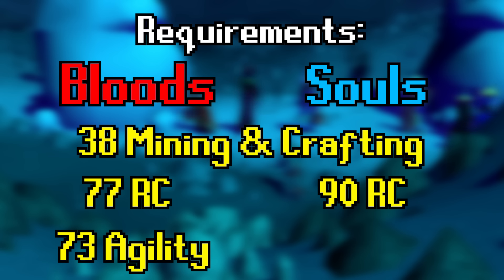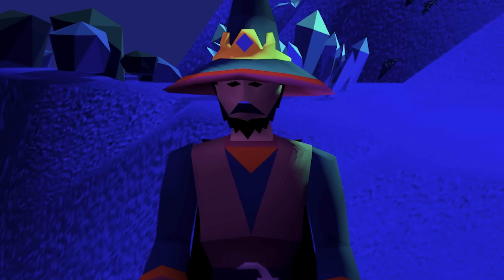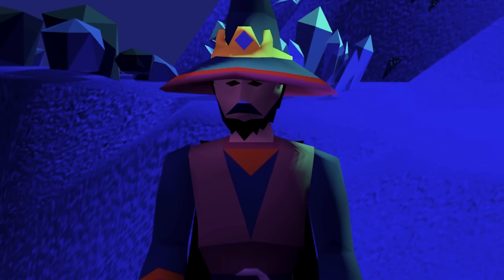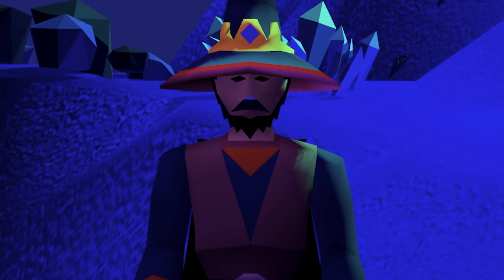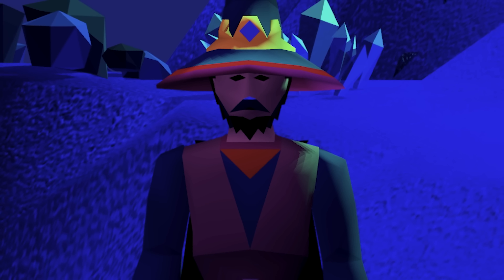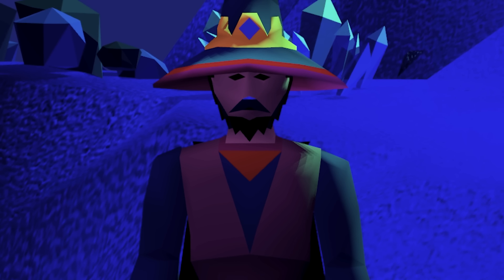The agility requirement for Soul Runes is lower, being only 69, for the rocks at the Dense Essence Mine. This actually has a higher agility requirement than the Soul Rune shortcut — that shortcut only needs 49 agility. So 73 agility for Bloods and 69 agility for Souls are the bare minimums. But you'll probably want a higher agility level overall for your account because of the run energy benefit — the higher your agility level, the better running is in this game.